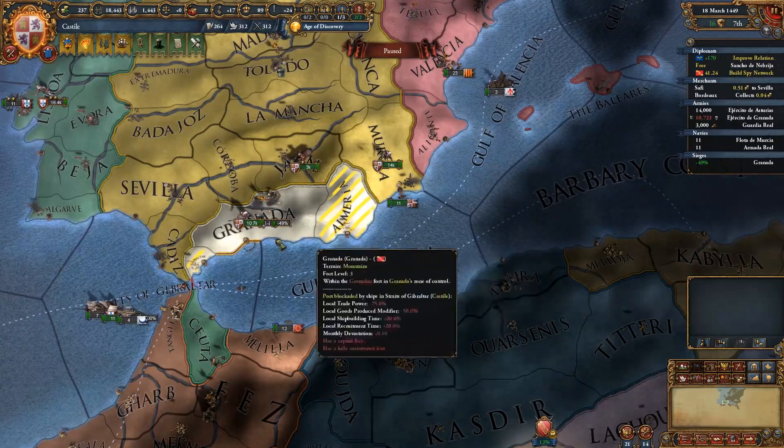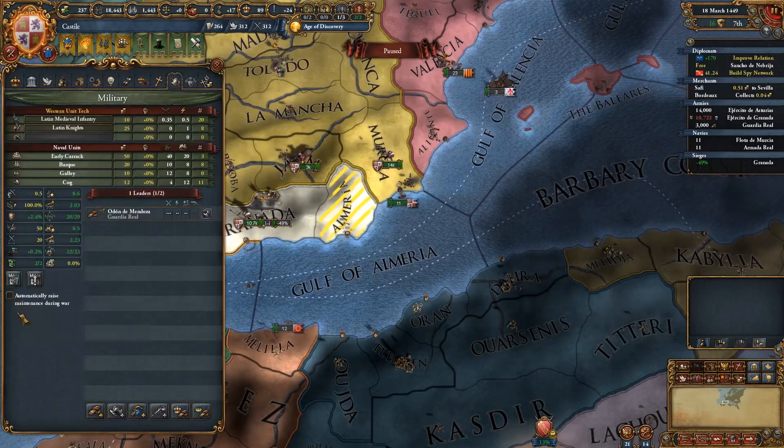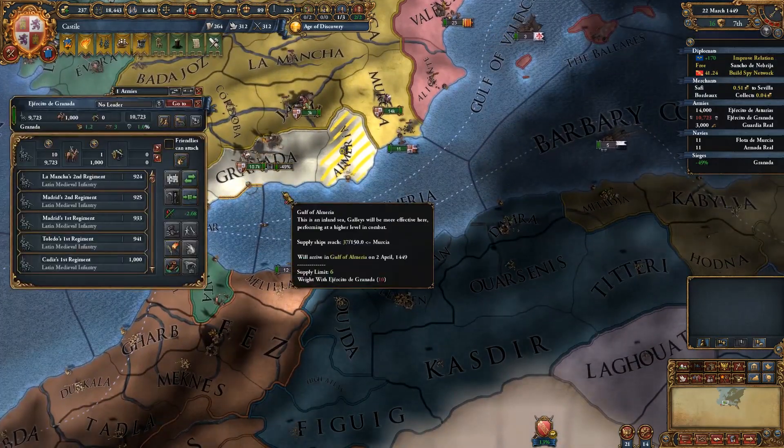We're in a war with Granada and also Tunis. I've just realized I've still got the option on to automatically raise my maintenance, so it's turned both of my forts on, which I don't really need. Let's go ahead and turn those off — that will save us a little bit more money.